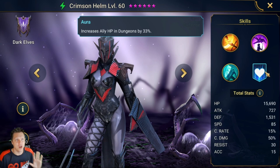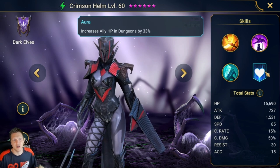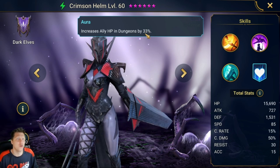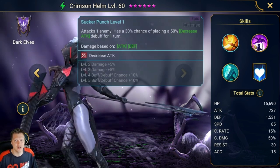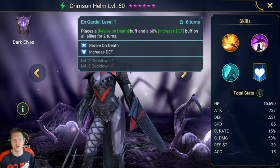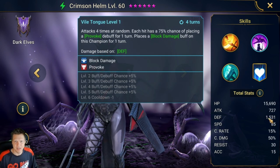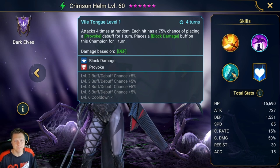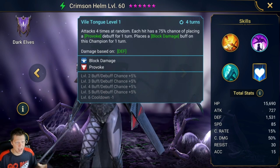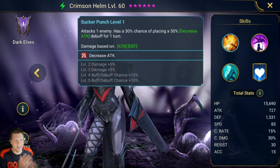The aura gives ally HP in dungeons by 33%. I wish this were ally Defense by around 30% instead, since that would synergize with her Defense-based kit and her damage scaling with Defense. Her base Defense is very good for an Epic, and I want to talk about the base speed of 85.